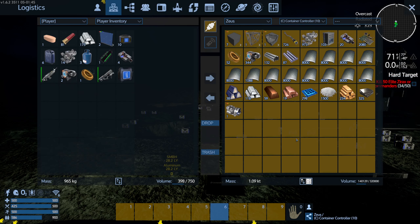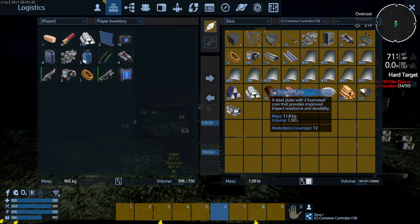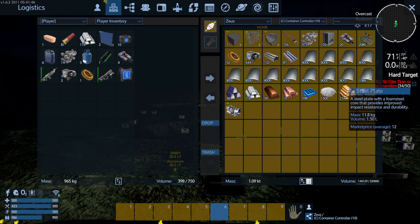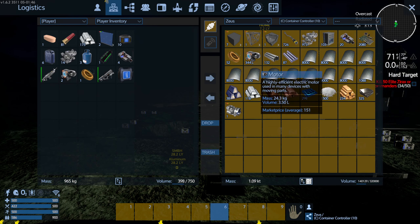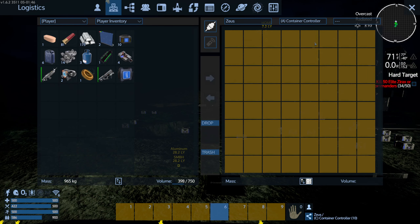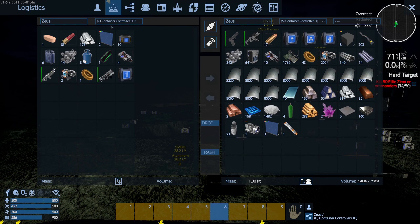Look at all that iron! So in just a few minutes — under 10 minutes, about 9 minutes — we got 8, 9, 10, 11 stacks of steel plates. Plus all this other stuff — 2,000 electronics is nothing to laugh at either. All that in about 10 minutes. Prior to recording, I found another crashed capital vessel; this is the second time I've done it. That one also netted me a similar yield. You can see them side by side — that's what you get out of two of them.